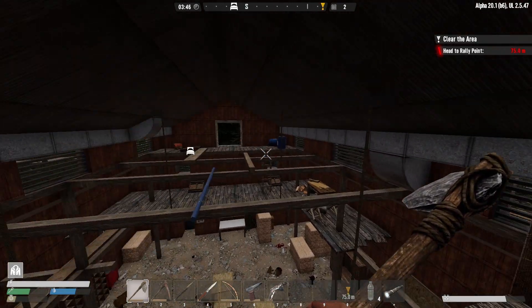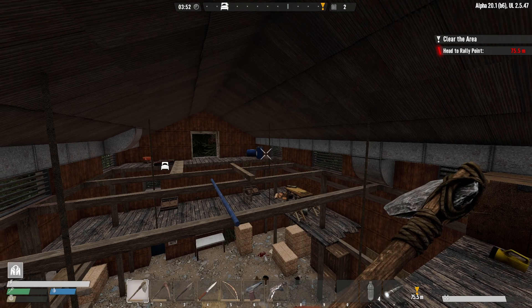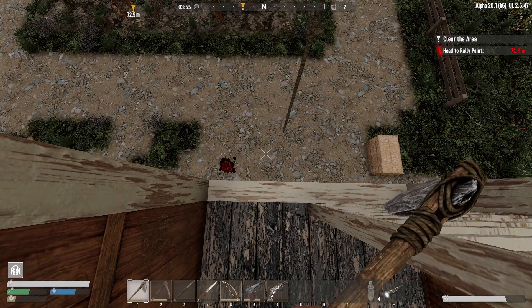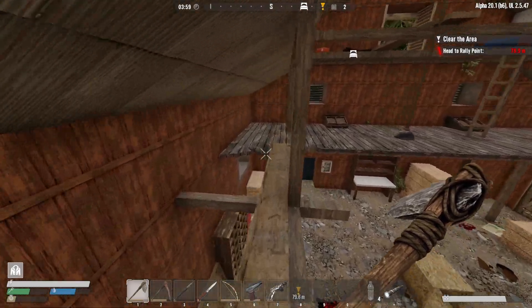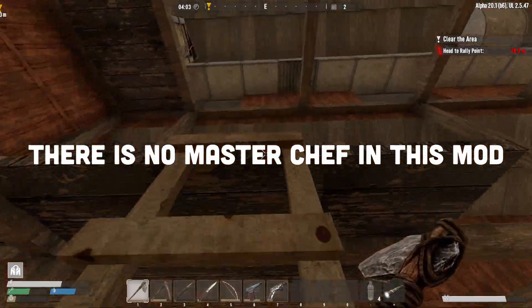I did a little bit of organizing - I picked up the water jugs. Those water jugs hold 50 water, so I emptied my plastic water into them. I did an experiment: you cannot put clean water into them, so I can't have one for clean water and one for dirty water. I put the crafting bench - the carpenter's bench - down there. I knocked out the wall. I have one egg and a little bit of meat but haven't done anything in master chef.